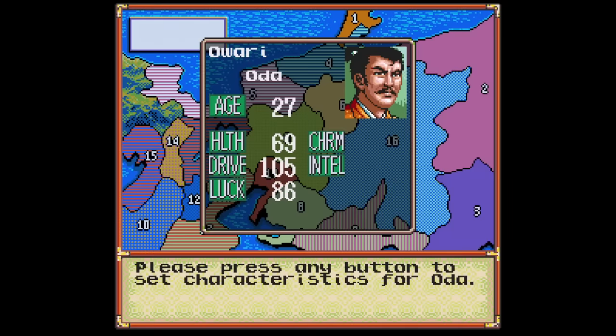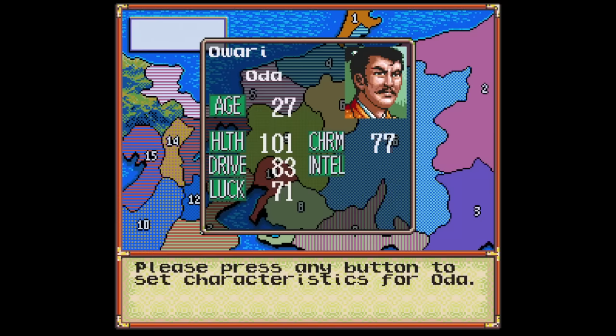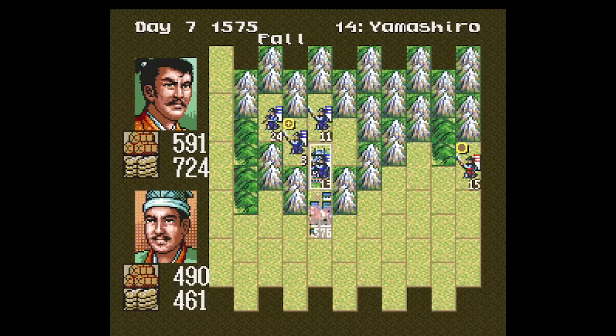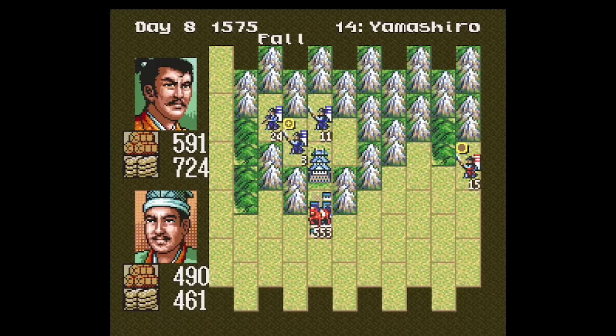Anyway, let's start with the first game — Nobunaga's Ambition is similar to Genghis Khan 2, which I covered last week. The big focus here is on combat, and things are streamlined in a way that you can really crank through these scenarios while still maintaining a decent amount of control that's not too overwhelming.